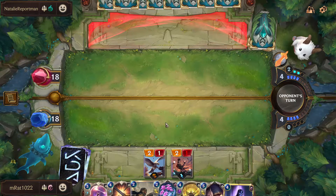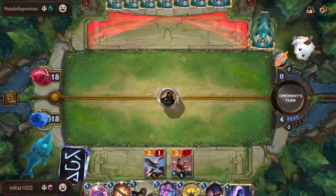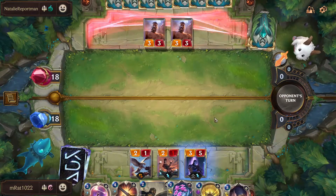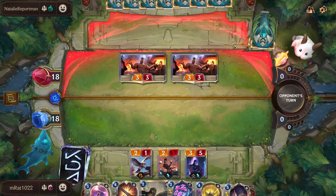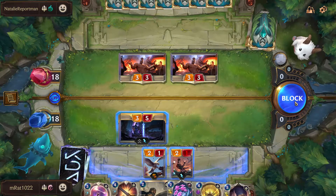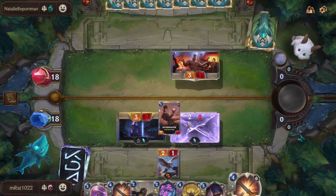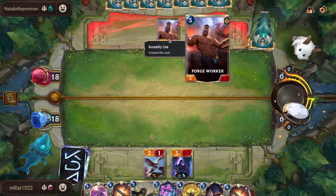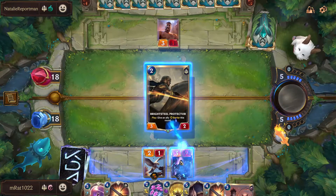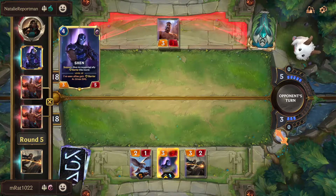It really does stink though, because we're really hard going for that Fiora win condition. We're not set up to really push just a wide board. We could block with Shen and give him a barrier next round. We can use Fleet Feather Checker and challenge the other worker. He doesn't have six mana either, so he can't cast another Assembly Line.